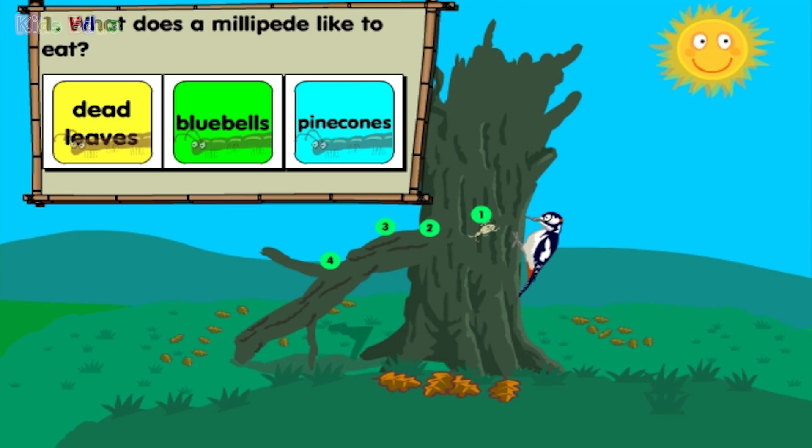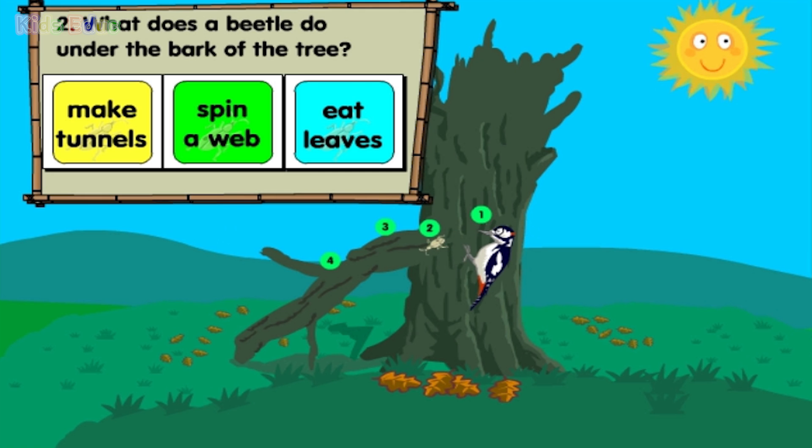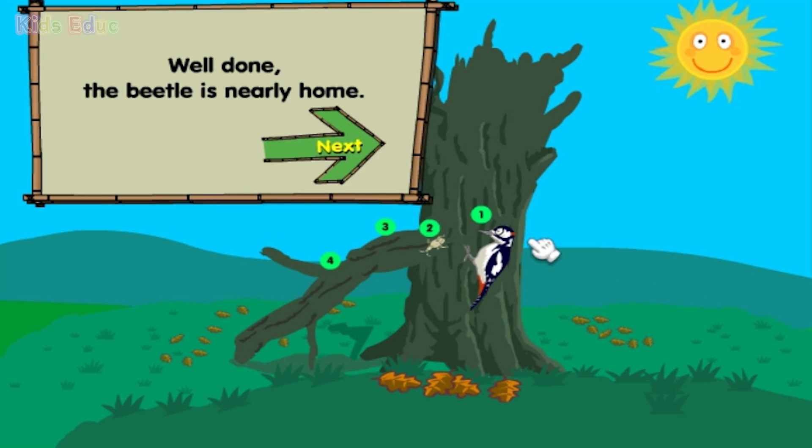What does a millipede like to eat? Dead leaves. Bluebells. Pine cones. Dead leaves. Well done — the beetle is on its way home. What does a beetle do under the bark of the tree? Make tunnels. Spin a web. Eat leaves. Make tunnels. Well done — the beetle is nearly home.